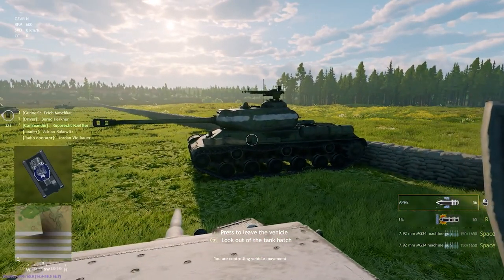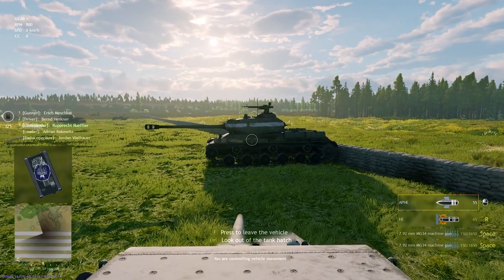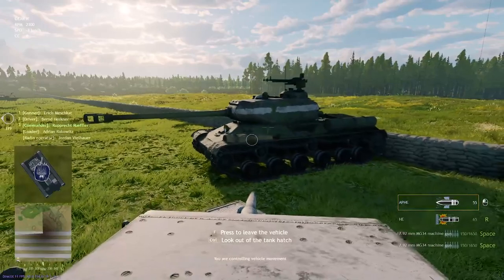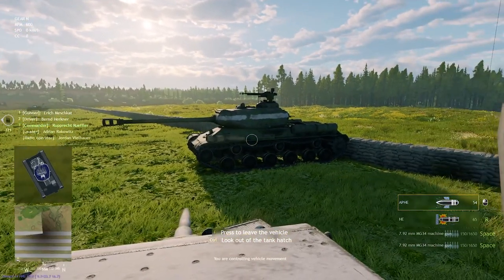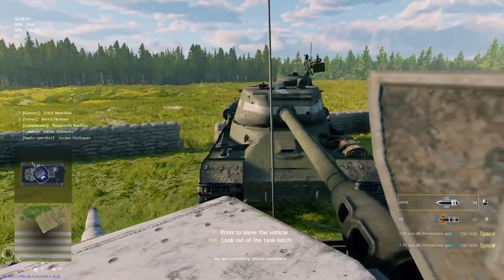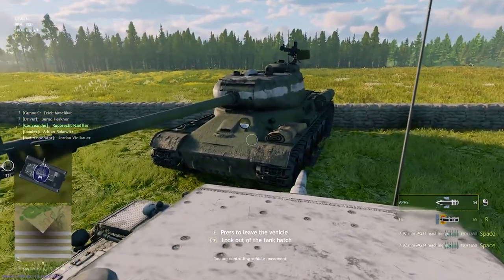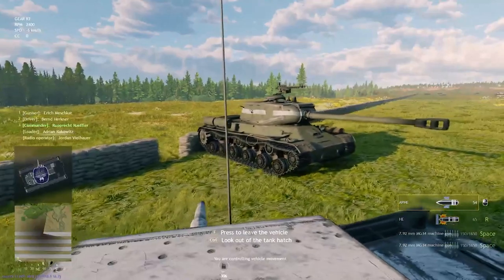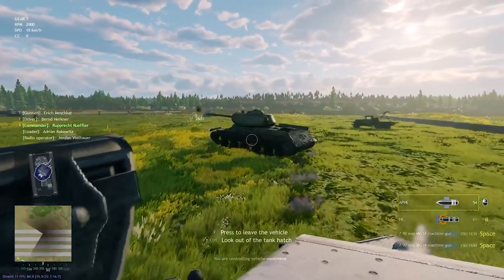The ISU was designed as a replacement for the KV tanks, and since the Soviets were on the offensive after Stalingrad, it was designed to break through enemy lines. These would be used in groups to punch through the German line — basically turning German tactics against them. They were designed similarly to the Sherman Jumbo, to not be knocked out by German 88 millimeter guns. It has a 122 millimeter gun plus a coaxial machine gun.